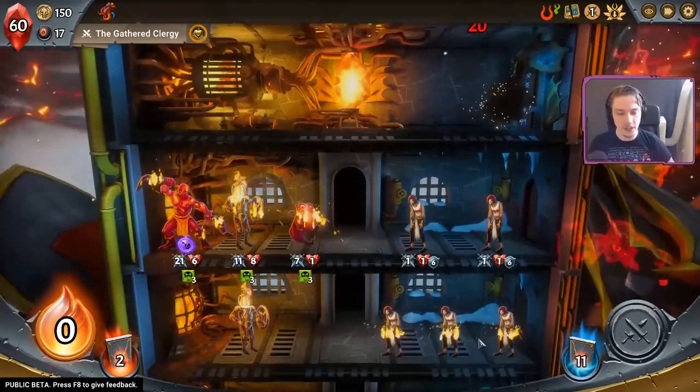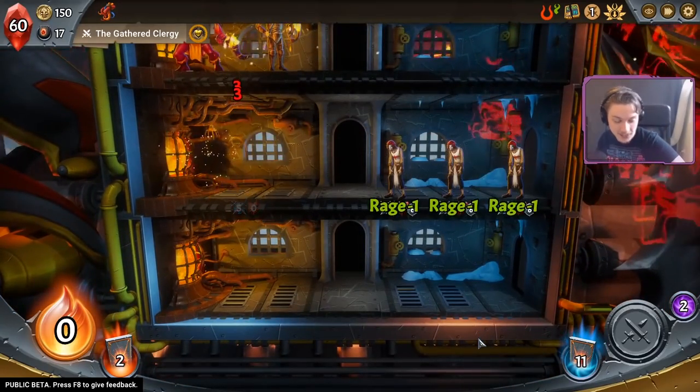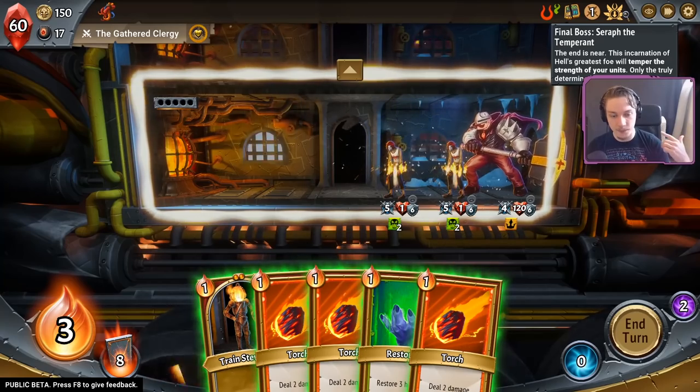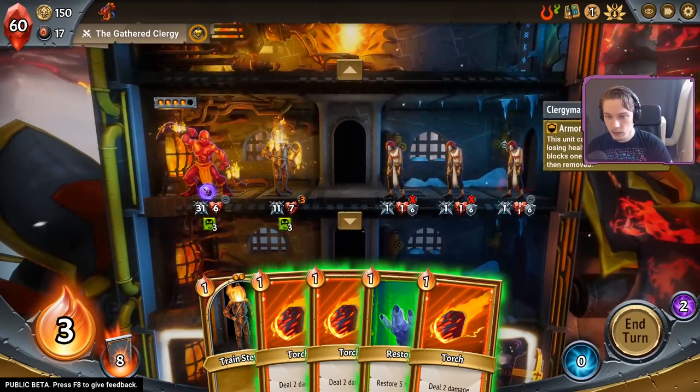Sack that ring — don't need it. Yeah, make a Whiskey Salad, that's a good way to enjoy whiskey without the burn. Does anyone know what debuffs Seraph will give? It's tempering the strength of my units — negative 5 to attack, negative 5 to health.